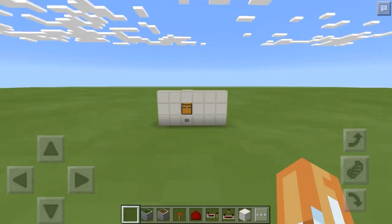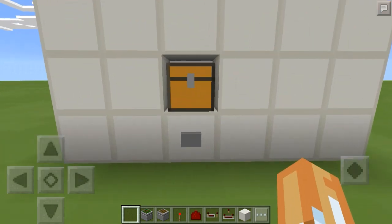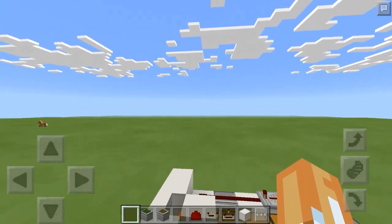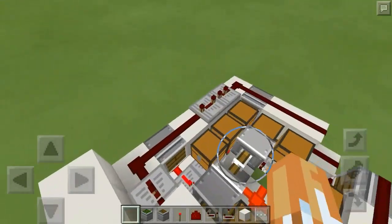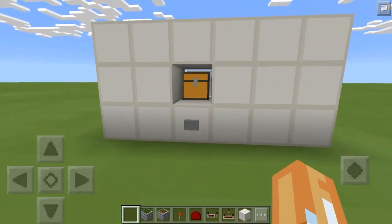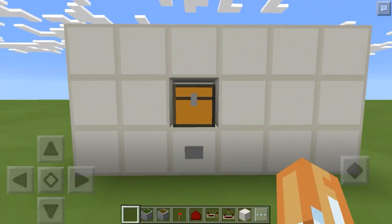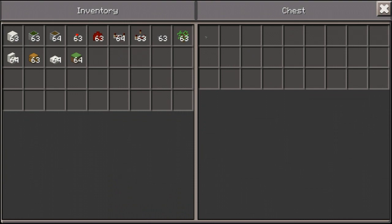Hey there guys, Strogdor here and welcome to another redstone tutorial. Today I have for you a chest swapper — what I mean by that is it will toggle through each of these chests up front at the flick of a button. It has nine chests in the system and if you press it, it will go through each of them.